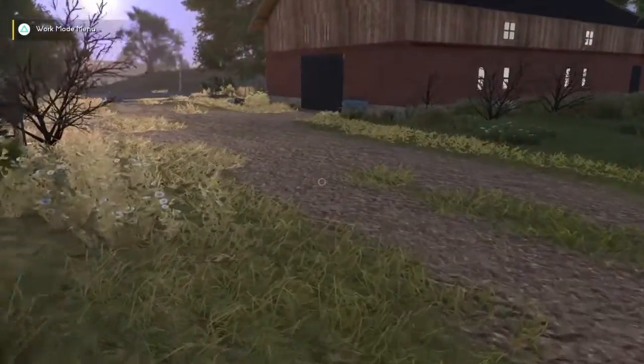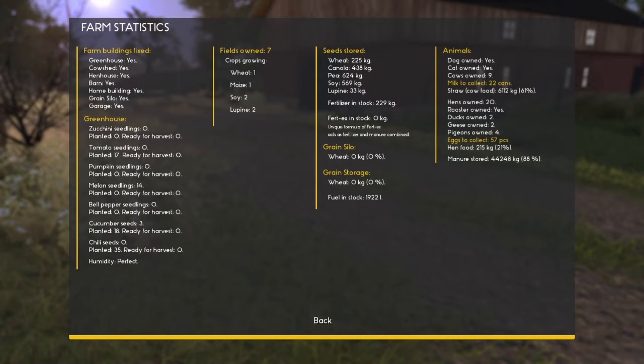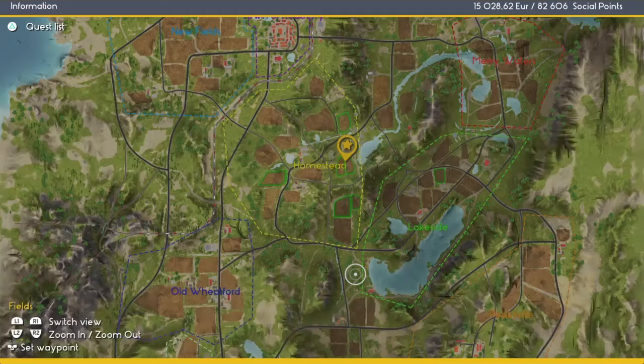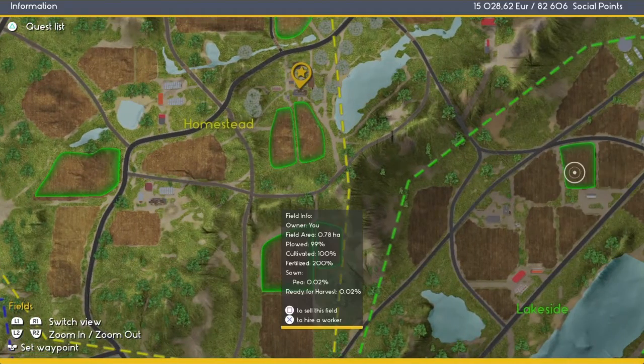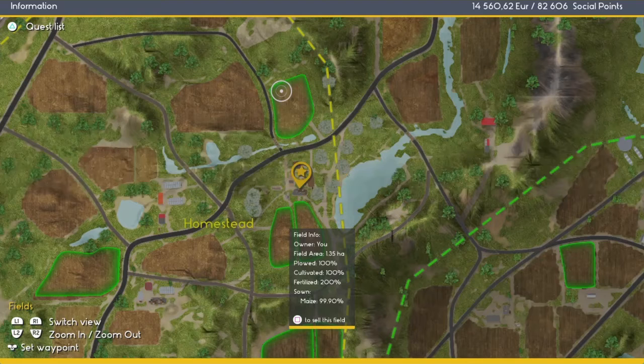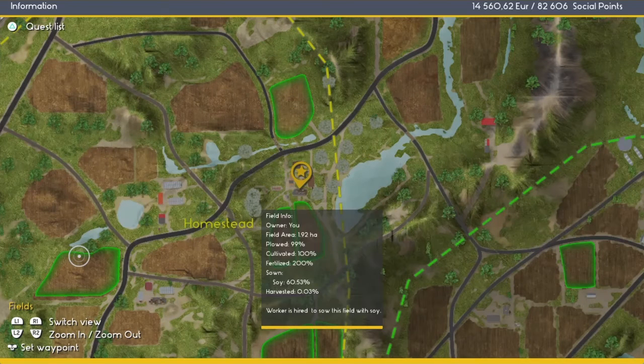Alright, we can check the farm stats. Nothing ready in the greenhouse. Milk to collect, eggs to collect. Let's check out our fields - we're still waiting on this one, which is now ready to get someone sowing it. Let's do peas. This one is still being worked on - looks like it's done: Maize 99%. Soy 60%, so this one is still being worked on. This is a large field here.